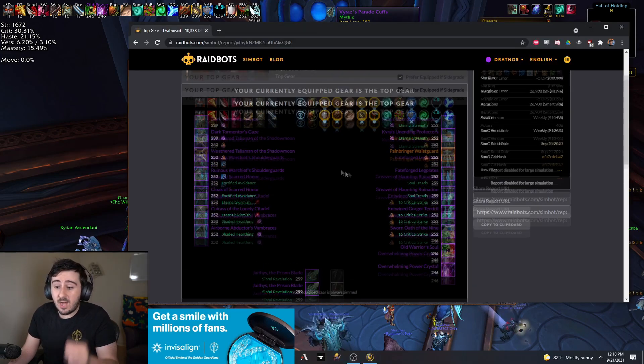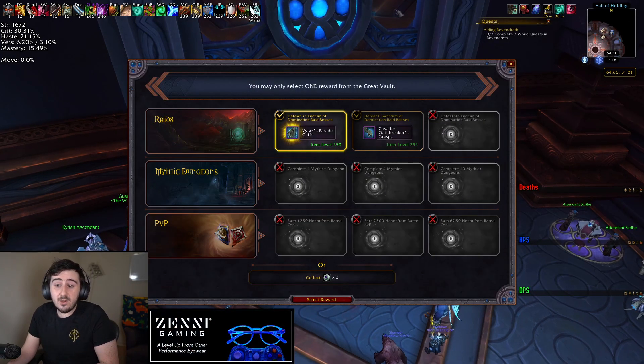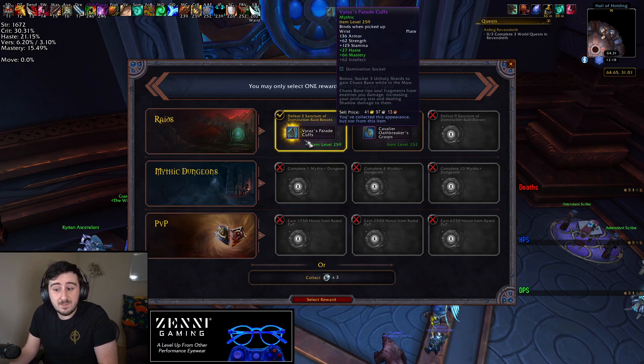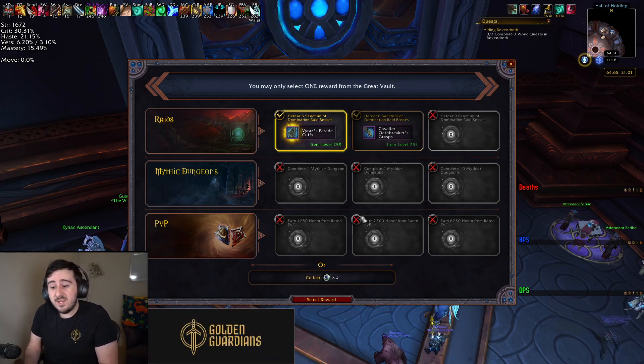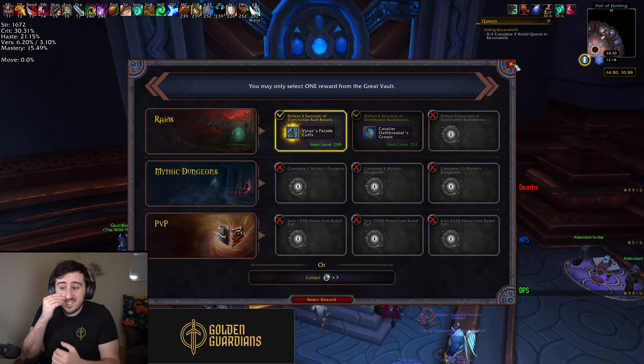You could see how this sim - I was kind of expecting this item to actually be simming higher. You could see it's a 52 DPS decrease. I could have been surprised to learn that this was a DPS increase, or was more of a DPS increase than this other thing. And I could have taken it on that front. So that is one factor to consider when deciding in your Great Vault. Another thing to think about that I think a lot of people don't think about is what is the universe of items that this character is actually going to have access to?